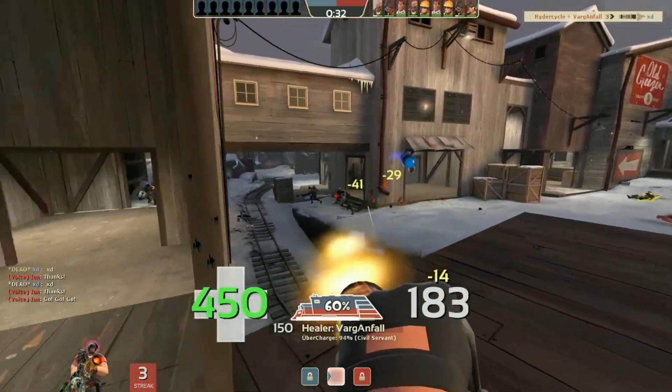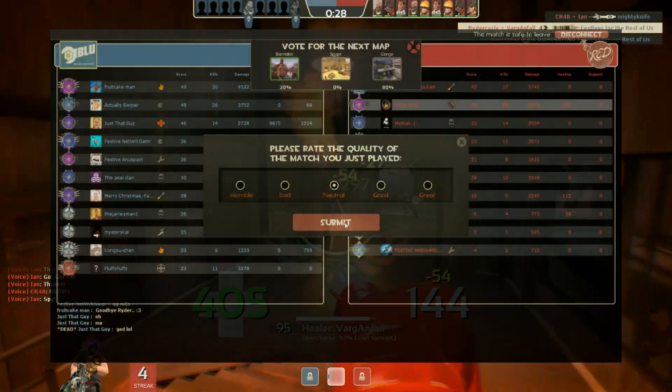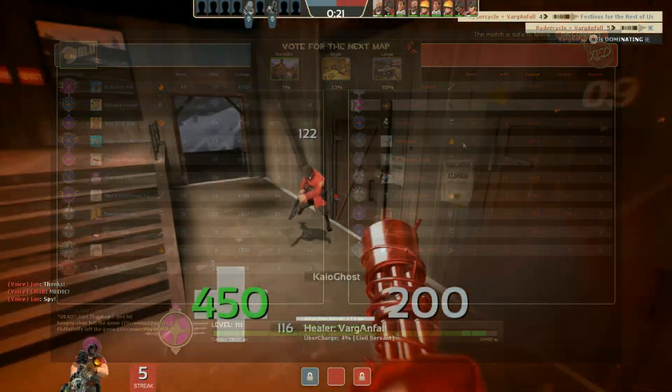Next up is by far the most important thing in this entire update: the casual changes. What they did was make it so at the end of each round you are presented with three maps you can vote on — the same map or two different maps from a random game mode. Of course you can still disconnect.